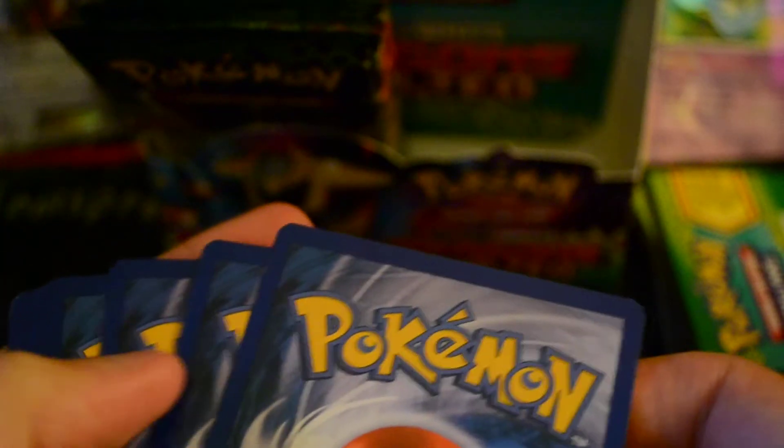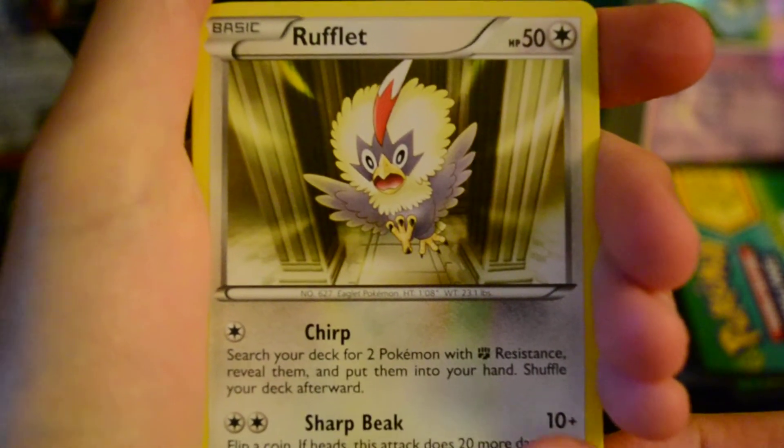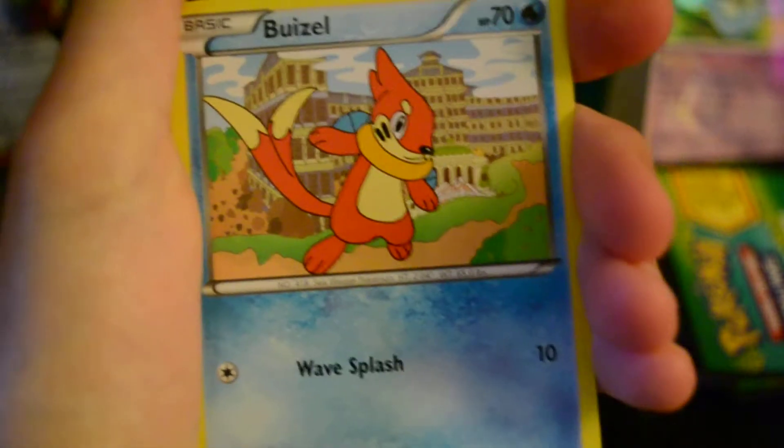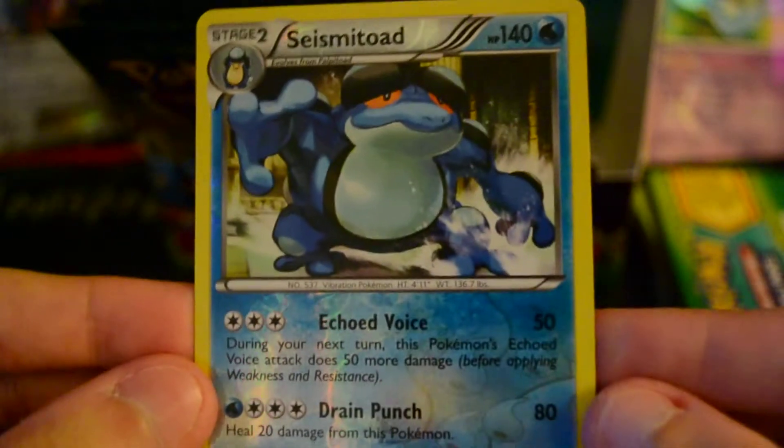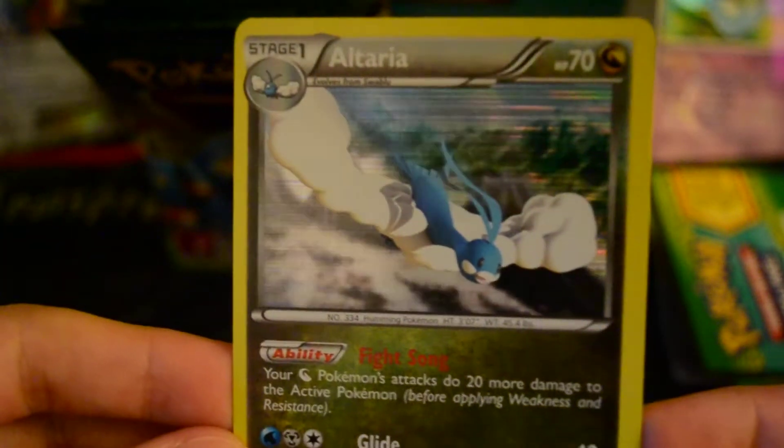And the next pack. Still have an EX and a full art left, judging by what I have already. We've got Rufflet, Gible, Weasel, Aron, Wurmple, Blend Energy, Swellblue, Ninjask. And my Reverse is Seismitoad, which is a Rare. And my Rare is another Altaria Hollow, which is also up for trade. Seem to be getting lots of doubles.